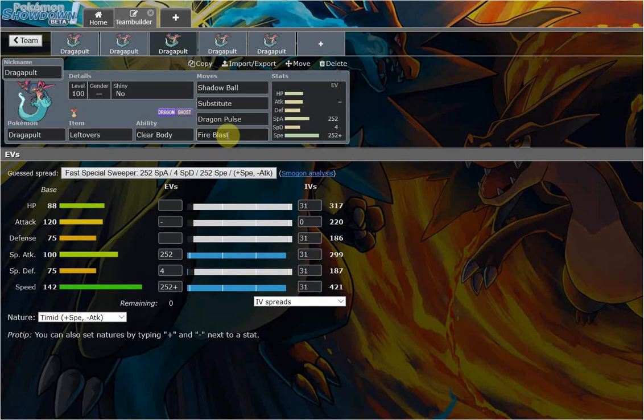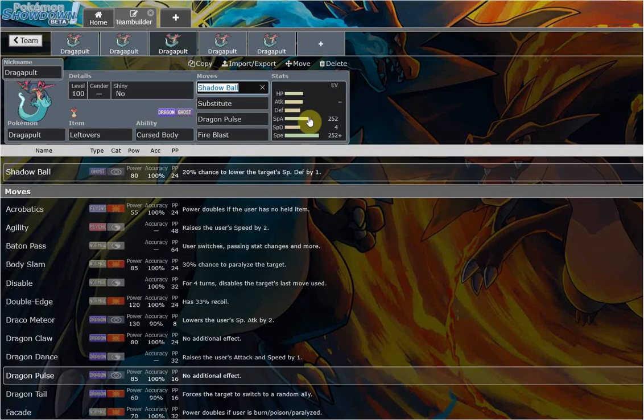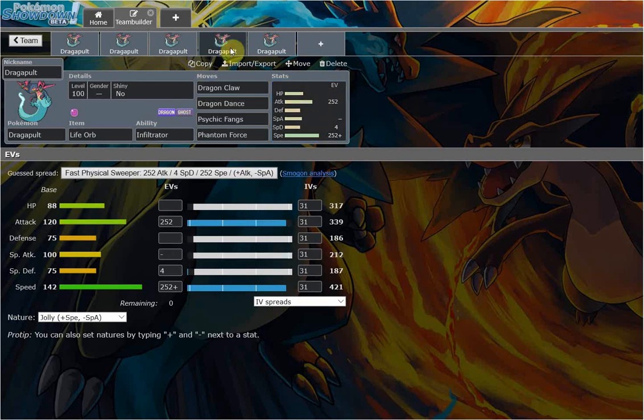Fire Blast 2HKOs Ferrothorn if it's not the specially defensive variant — and I think even if it is the specially defensive variant, it's still a 2HKO. Throw up a Substitute, then go for damage at that point. If they don't have Infiltrator or anything that can hit through a Substitute, then they have to hit your Substitute. Then you're going to be getting Cursed Body procs, which I think still activates through Substitute. Overall, this is absolutely insane. This thing needs to be moved to Ubers, honestly. It's a pain in the ass to deal with.